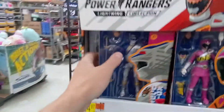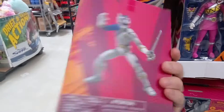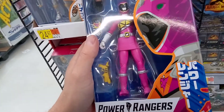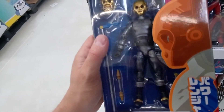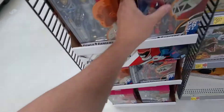Hey everybody, we have some Power Rangers Lightning Collection. They have a whole display thing — they have a Wolf Ranger, the Wild Force Leno Wolf Ranger, and they look like they put them in a more Japanese style. You got the Dino Charge Pink Ranger — can't tell you the names of these rangers — got a Cog, a Zeo Cog, so if you're trying to troop build, you got that.